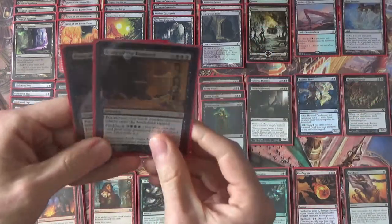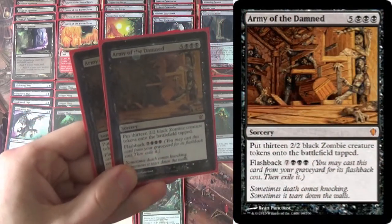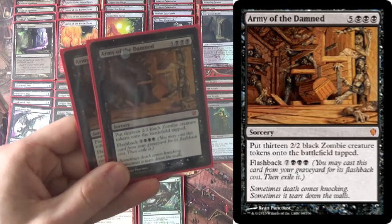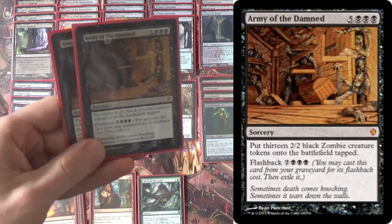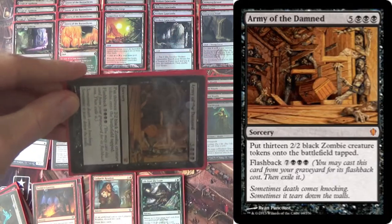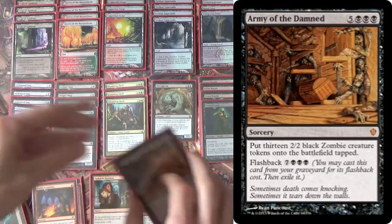Payoff cards. Once you're making 10 or more mana, you can cast Army of the Damned — either from your hand for 8, or from your graveyard for 7 and a black, so 10 total. And it makes 13 2/2s. The zombies come in tapped, which is a little unfortunate, but if you can untap with them, you're probably winning the game.